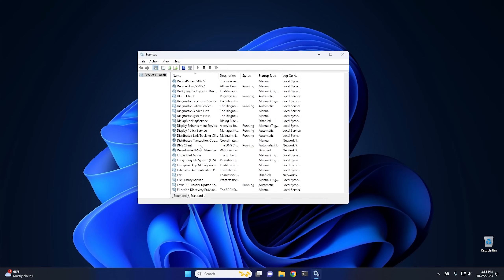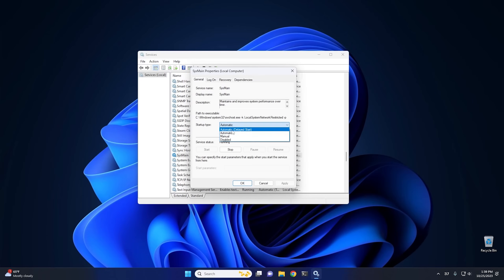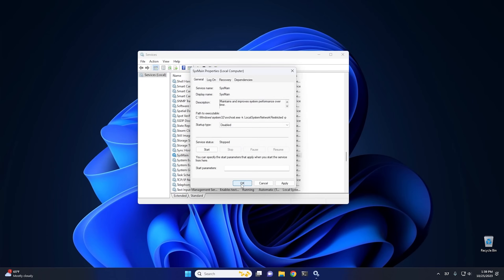The next service is SysMain. This is a somewhat controversial one — some people disable it, some don't. What SysMain does is preload applications on boot so Windows can guess which apps you'll run and make them feel snappier. However, it only works with spinning hard drives. If you have an SSD, SysMain doesn't preload applications at all. Since you should be running a solid state drive, SysMain isn't actually doing anything useful, so I see no reason to keep it running. Disable it and hit Stop, then OK.